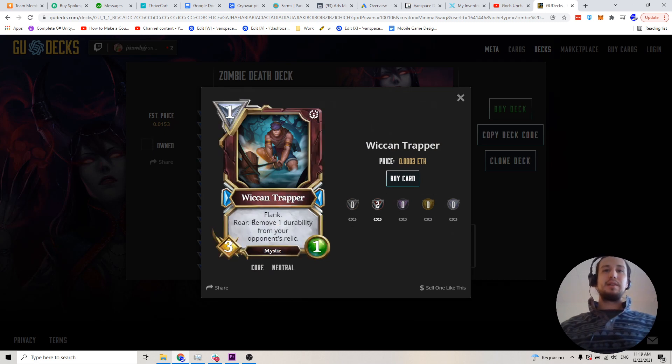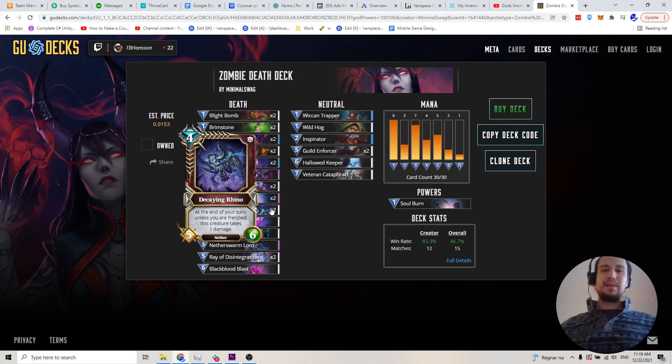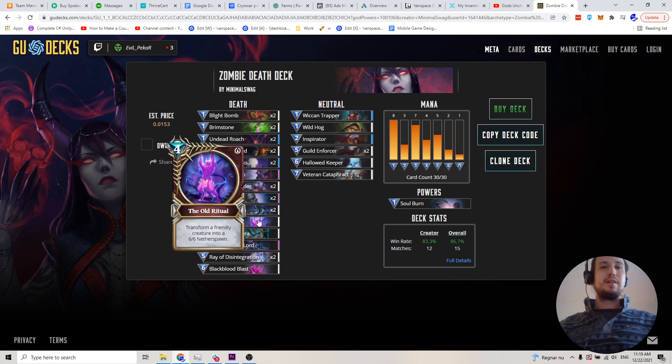Basically it revolves around not spending your favor and just waiting, making them make the first purchase. So if a durability remover comes up, you're going to be able to have the first opportunity to scoop it off the board. The Decaying Rhino is a 5-6 for 4 mana — absolutely insane stats. You're going to be frenzied because almost every turn you're going to be able to hit that Soul Burn. So it's a great card.